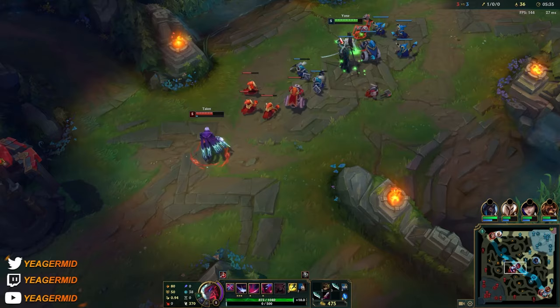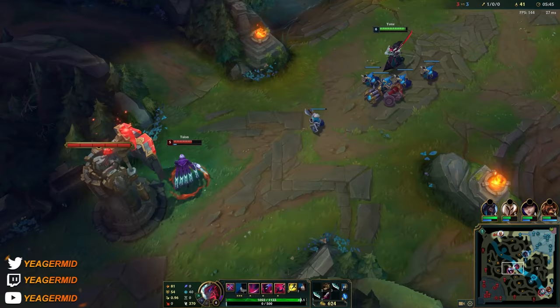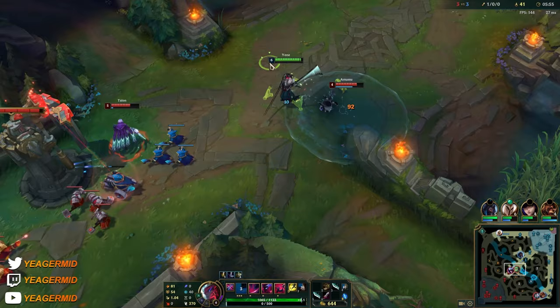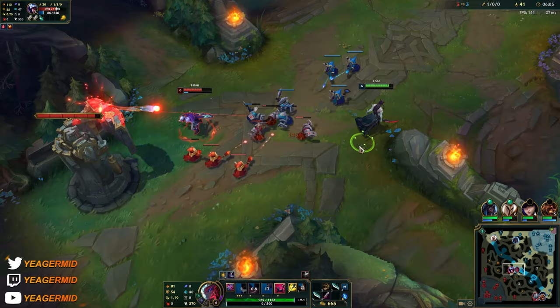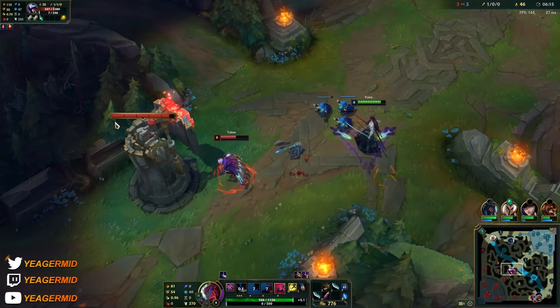Now we have the ultimate - it's another ability that can make you unstoppable, but it doesn't work quite the same way as the second part of the E. When you want to get an easier hit with the ultimate, you want to try to time it with your stack Q - the knockup part of it. Remember it makes you dash forward, so don't just dash into the opponent if they're going to destroy you in a fight.